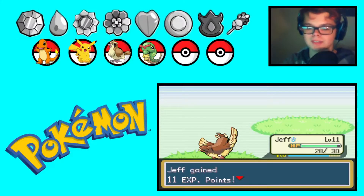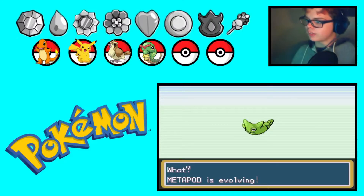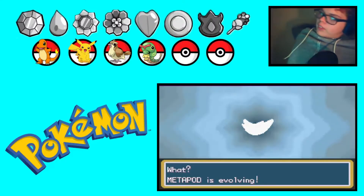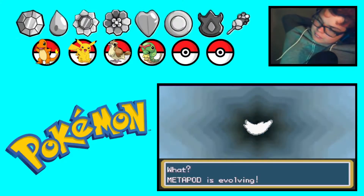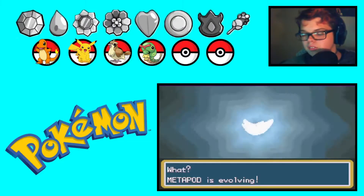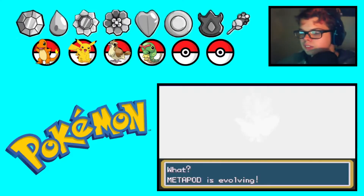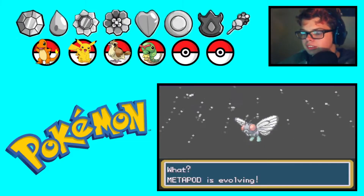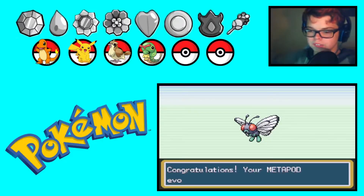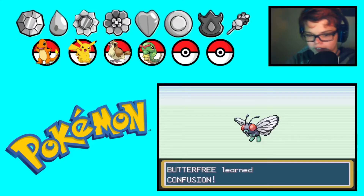Alright guys, Metapod is finally level 10 — it took forever to do. Metapod is evolving, so now we finally got a Butterfree! That was not easy. That took forever. I also got two more levels for my Charmander and Pidgey, so now they're both level 11. Congratulations — your Metapod evolved into a Butterfree, and your Butterfree learned Confusion.